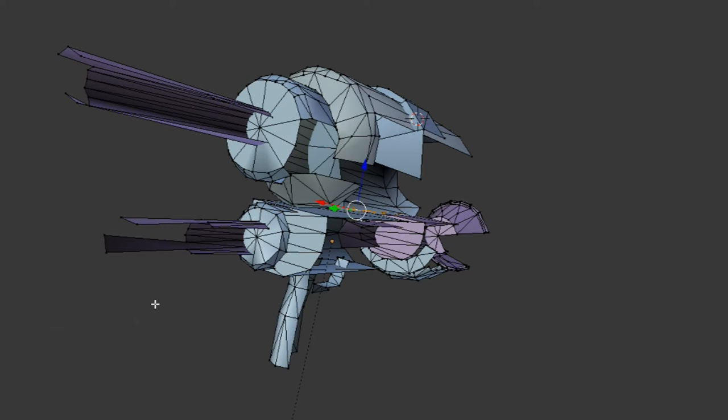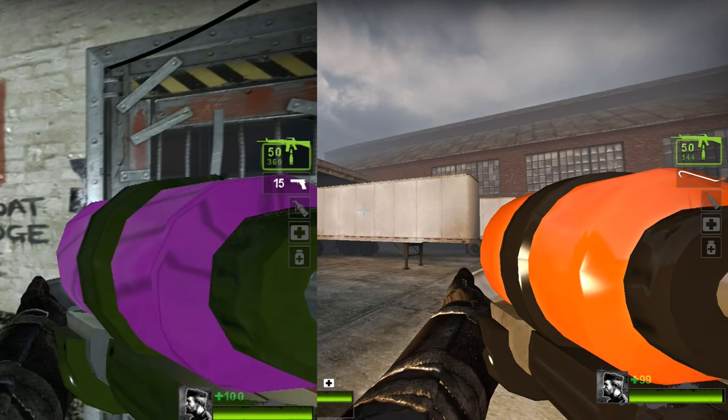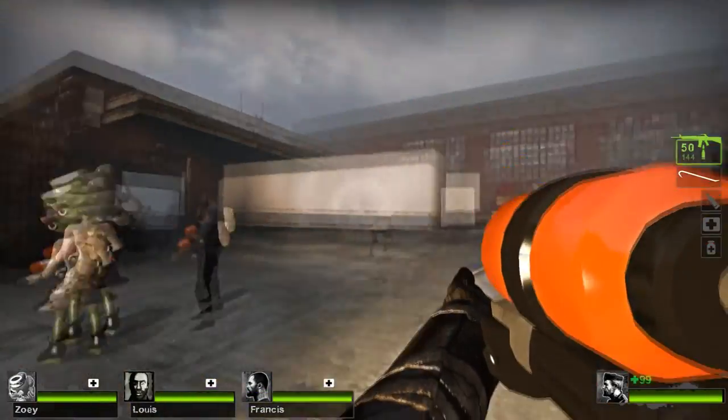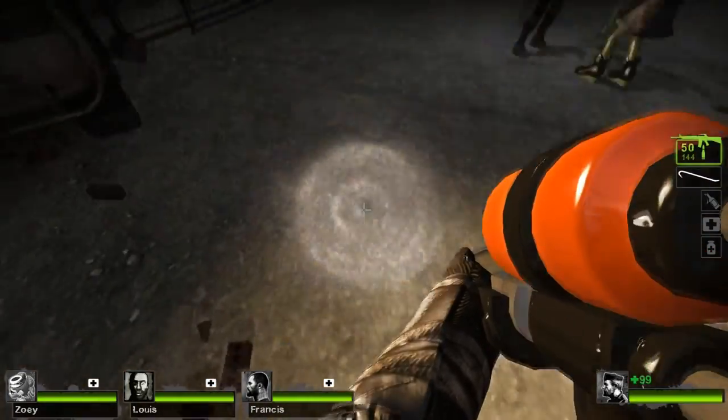Anyway, with that out of the way, here is the improved Octoshot. You'll notice the correct colors for the ink tank on the gun. The gun itself is no longer vomit green but black this time, and there aren't any more sharp edges. It looks infinitely better, in my opinion. And do you remember those parts of the gun I removed? As you can see here, you don't even notice I removed those because you never saw those parts in the first place.